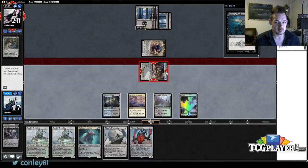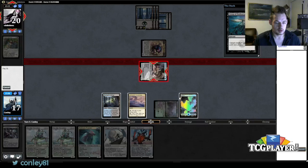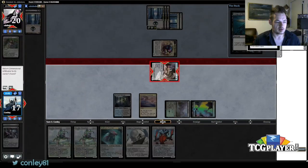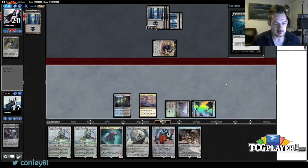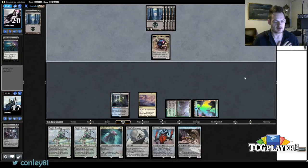He's going to try to Grasp this. Hit a land, alright, so we got a free Grasp out of his hand. I'm just going to wait to the end of his turn and play it again. He can Grasp immediately — that's fine because then I'll probably be very close to having Reality Smashers online.